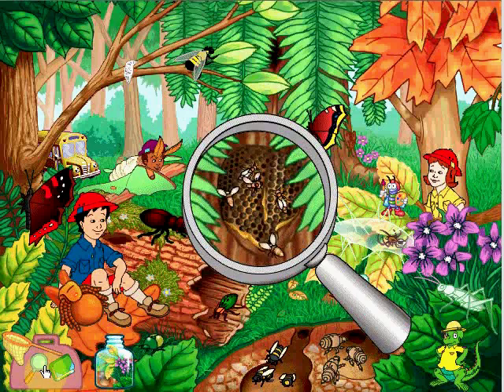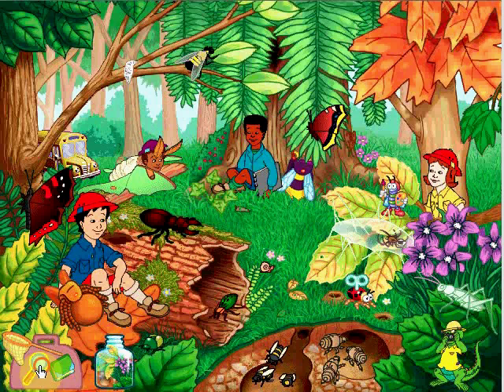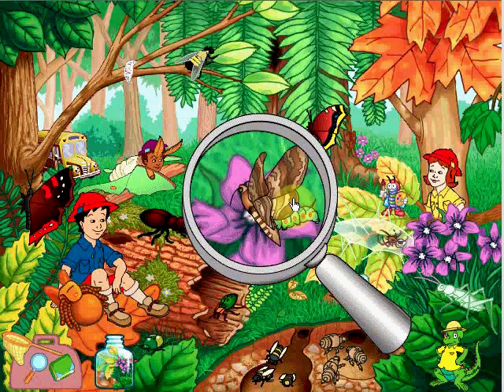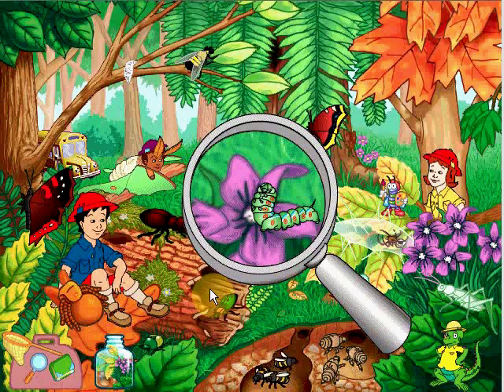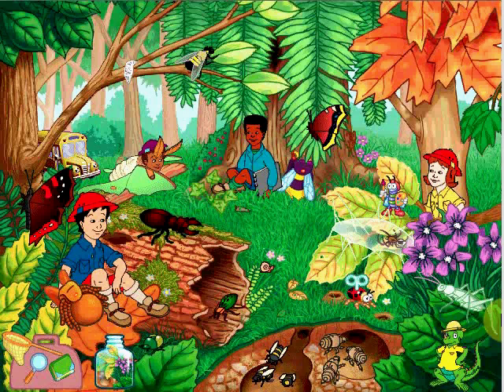Honeybees live all together in a colony - the queen, the drones, and the workers. The female worker bees fly in and out of the hive, bringing pollen and nectar to everyone. It's like communism! The sphinx moth is named after its caterpillar stage, when it looks a lot like an Egyptian sphinx. I really want to find an actual picture of this. I don't know if it does look like a sphinx or not.